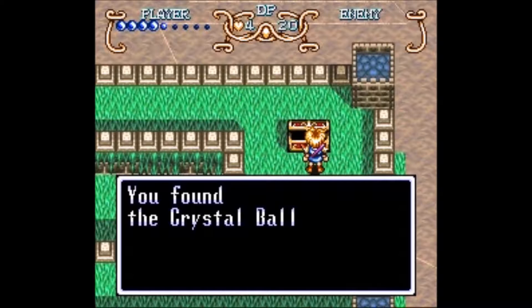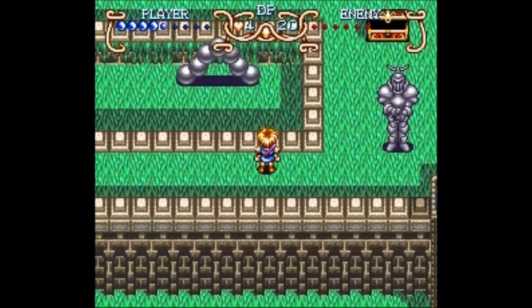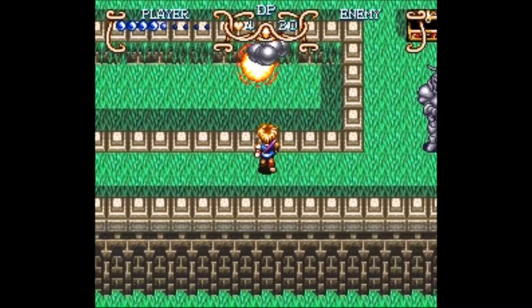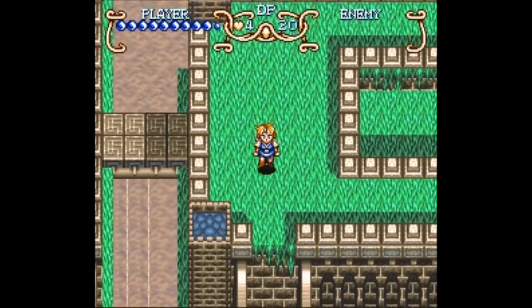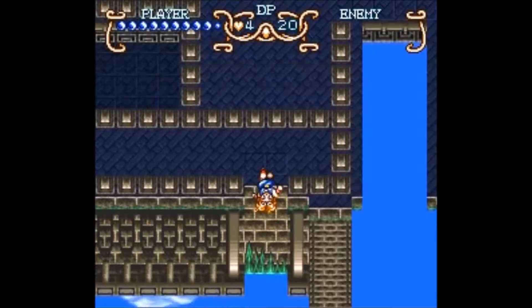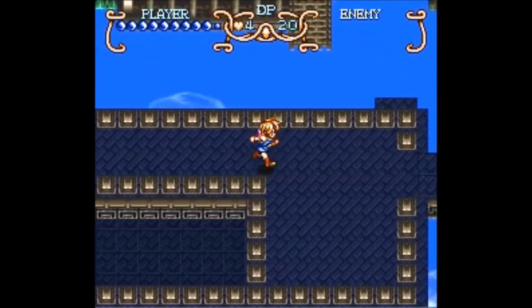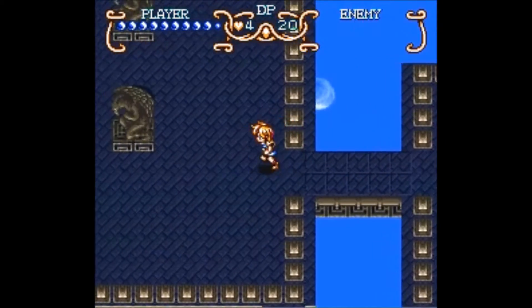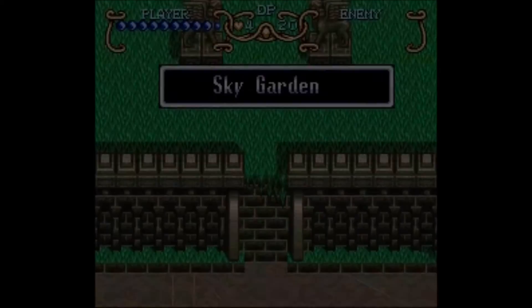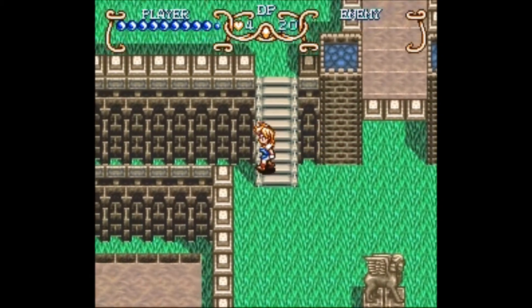If you've noticed on my YouTube channel, that Sky Garden walkthrough has been deleted. There's no point in having that first attempt and then this attempt — probably the same thing. There are a lot of enemies, and when you go from the front and back, the enemies are the same but different coloured, and they do attack differently. We have got the first crystal orb, thankfully.